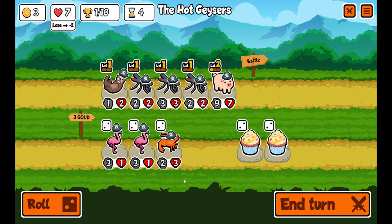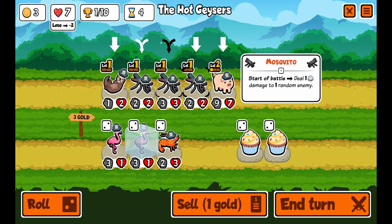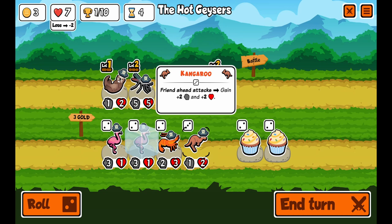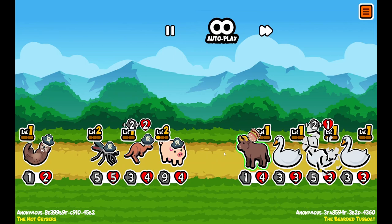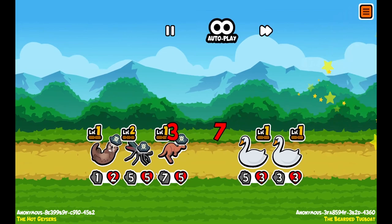We want to save a flamingo. The 2-star versions are here, so we're going to combine these. We're going to get a kangaroo and put him here, put the fly here, and save these 2 flamingos for later. We're going to end turn. The kangaroo gets buffed every time the pig attacks, so the kangaroo should be pretty strong.